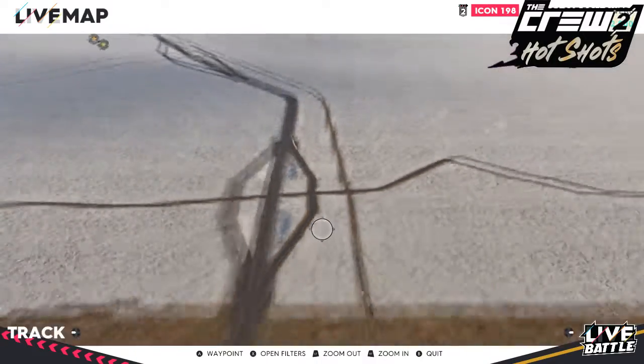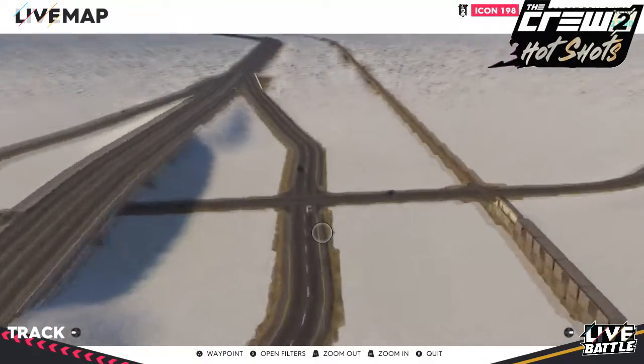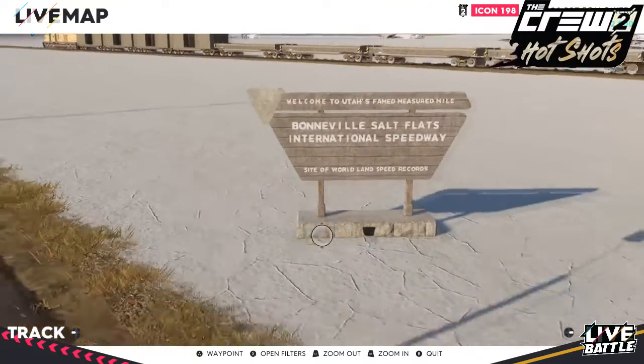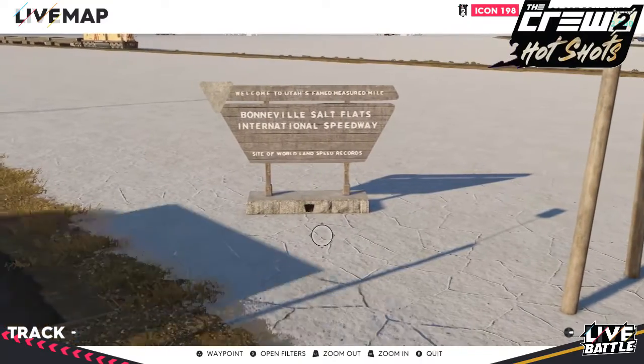When it all loads, go ahead until the junction here and then you will see the sign up on your right. This wooden Bonneville Salt Flats International Speedway sign is the billboard that you need to take the picture of your car next to.